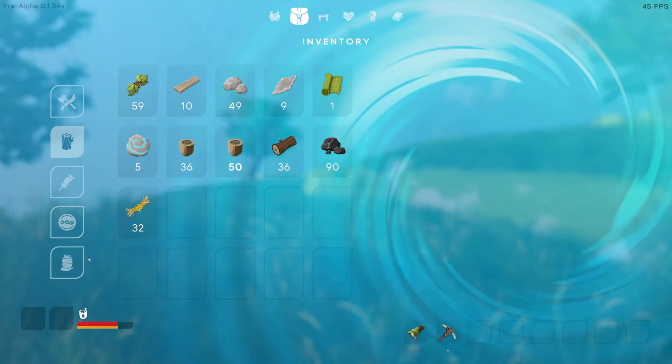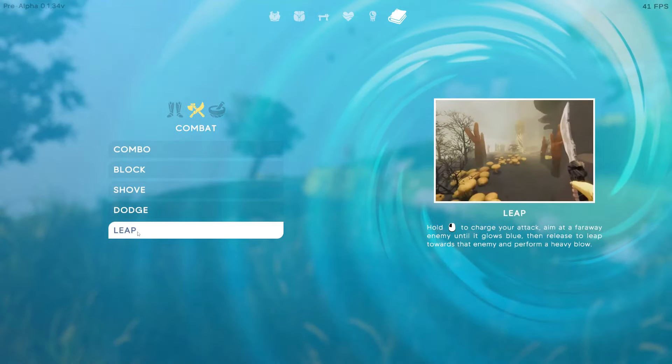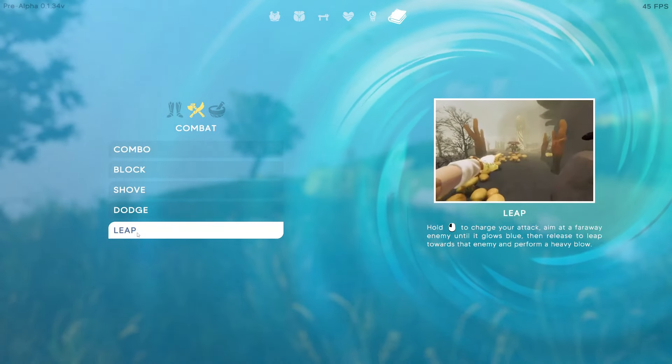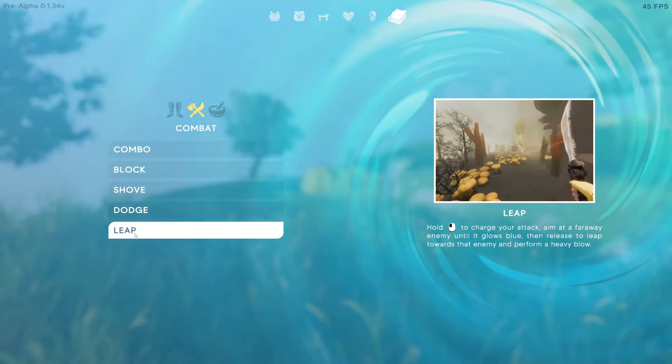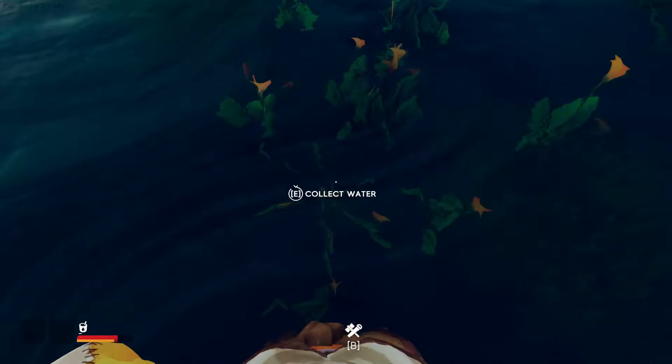Let me check the encyclopedia for the leap attack. 'Combat leap: hold to charge your attack, aim at a far-away enemy until it glows blue, then release to leap towards the enemy and perform a heavy blow.' Good to know. There's something shouting at me here.